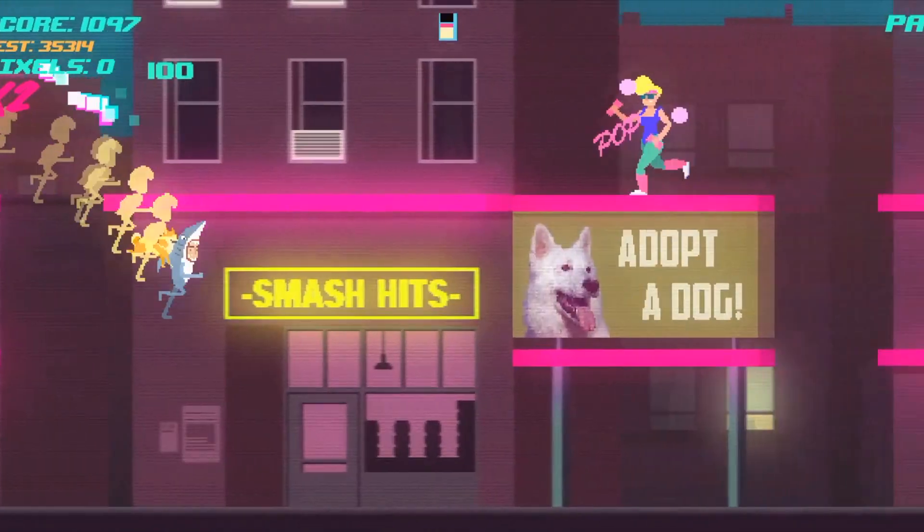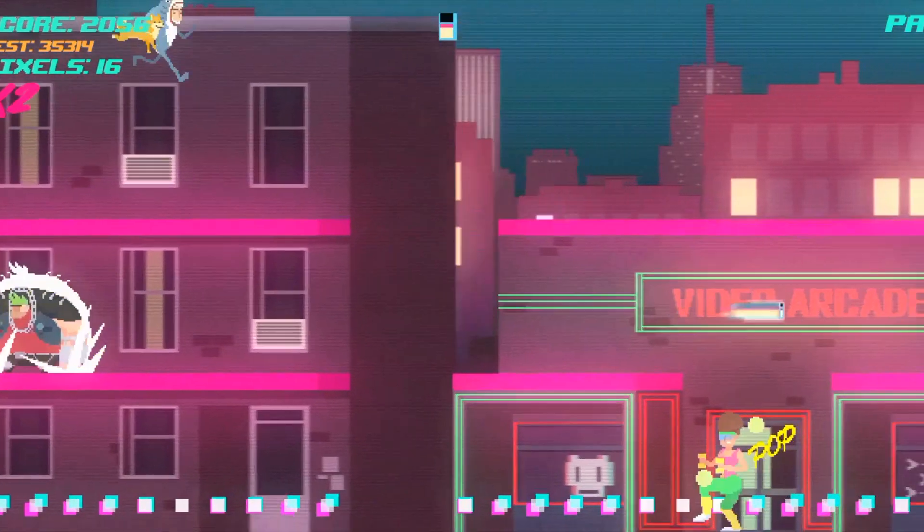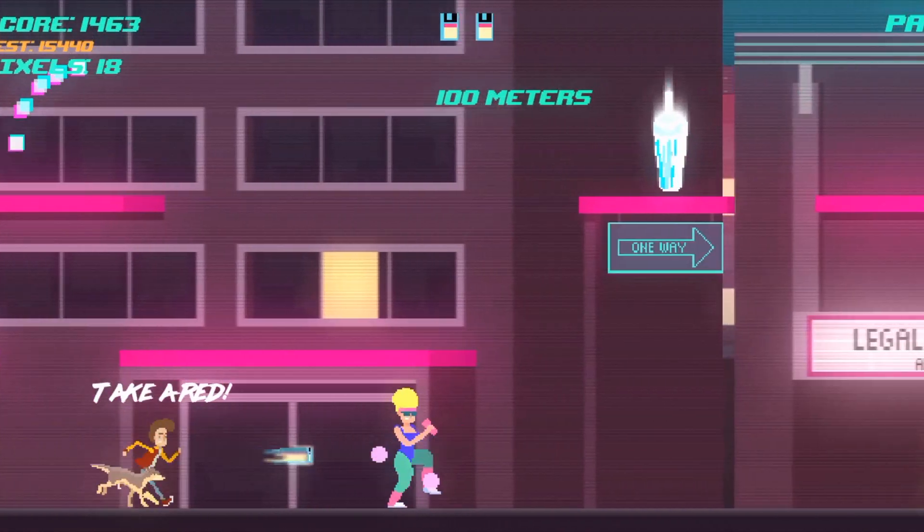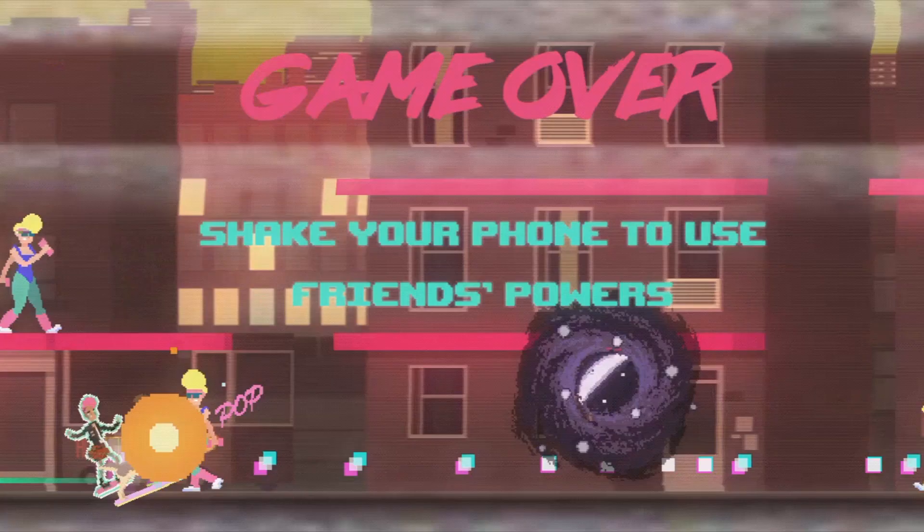The gameplay is rather simple — you are always running, getting faster the further you proceed. You have a range of three platforms to jump from: the ground, the middle, and the rooftops. You have projectiles that you can fire at enemies, though you have to be careful not to waste them and leave yourself defenceless, though your projectiles do replenish over time.